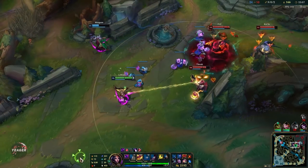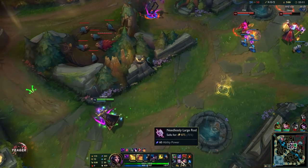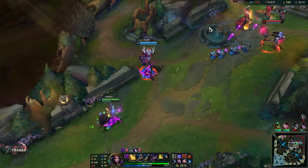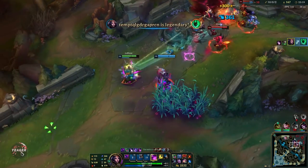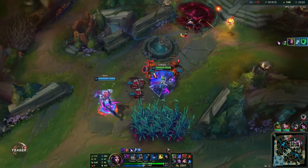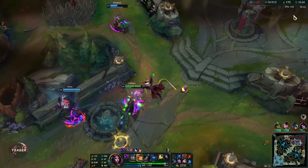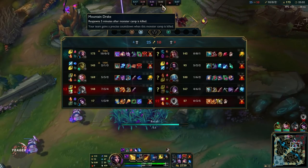I'm sitting on a massive gold bounty so I do not want to get caught. We hit Thresh with the entire combo and now we have enough for Rabadon's Deathcap. This is a huge power spike. Once we recall and get that item, we're going to one shot everyone in this game.